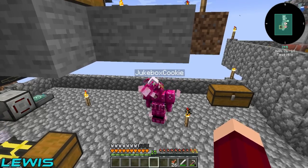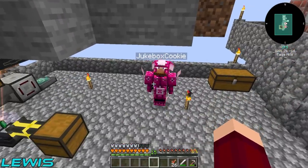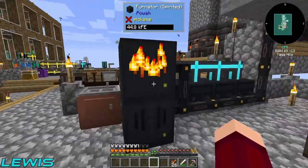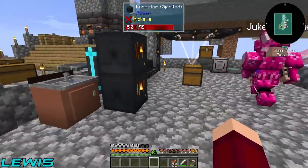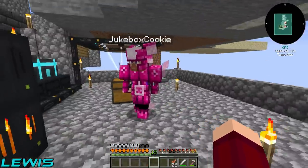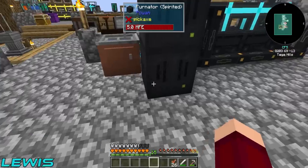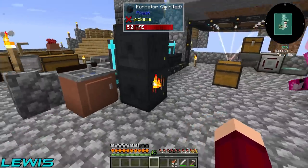Welcome back to Sky Bees 2, where in the last episode we did some serious power upgrades with the power mod. We got these bad boys right here — the spirited burnator. We have two of them because off-episode we did a bit more upgrading. So we've got two of these bad boys now.